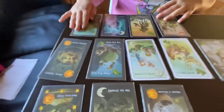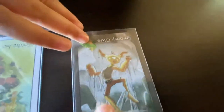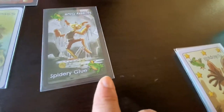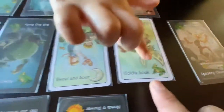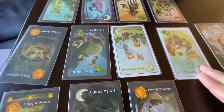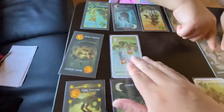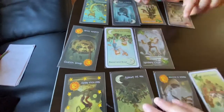Once you flip those over, you look at the symbol. See, it has a frog with a crown. Any other card that has a crown now belongs to me — so I get Goldilocks and I get Big Big Belly. And the card used gets added to the center.